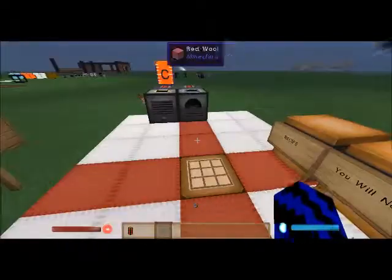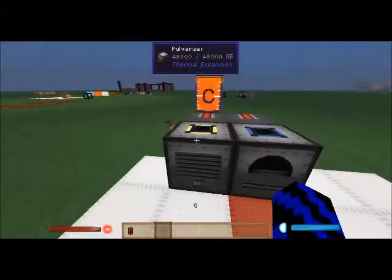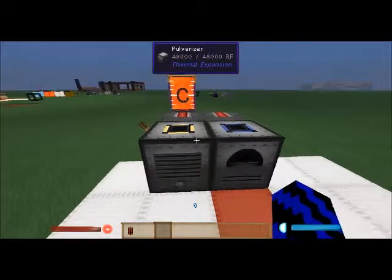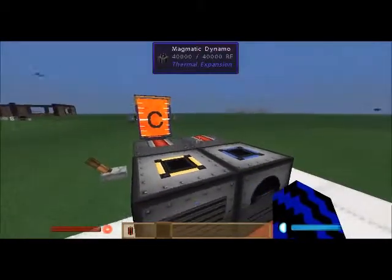I've set up a couple of examples here, so I'll take you over to them. Here is the basic one: a pulverizer fed straight into a redstone furnace, powered by lava with 2 magmatic engines behind.